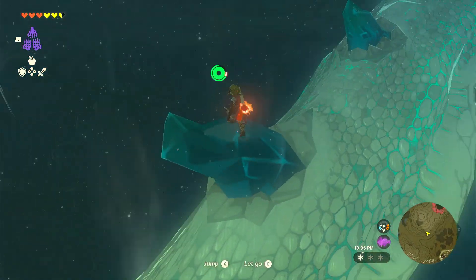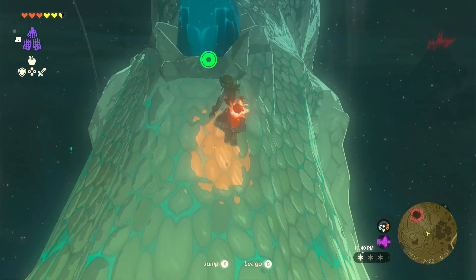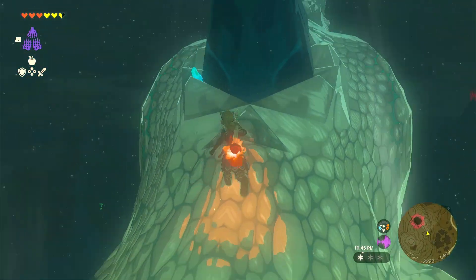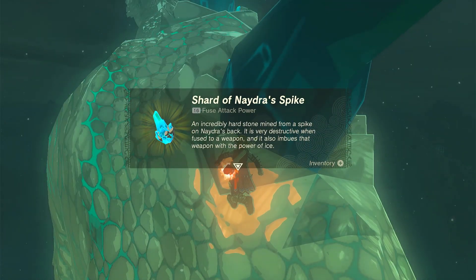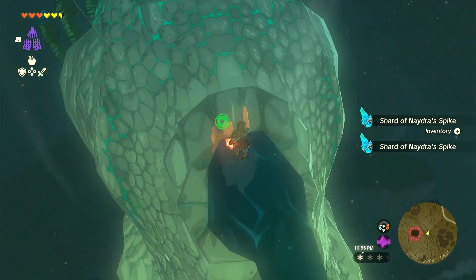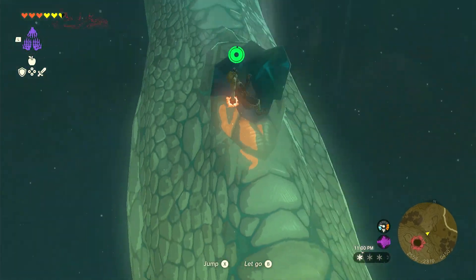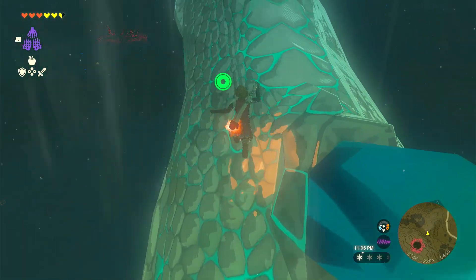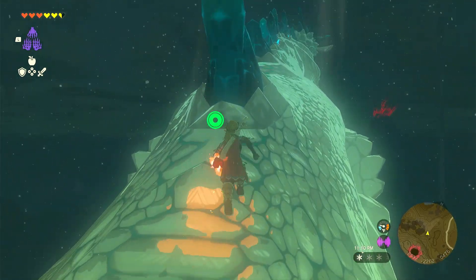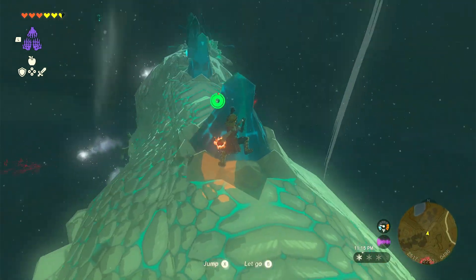We're going to go ahead here. Don't be scared — kind of climbing its back there. It's actually going up, that's why we're having a hard time going up. When it is going up, just make sure to climb its back, and then just hold onto it. You won't run out of stamina. And it will start sending out its ice pallets there.